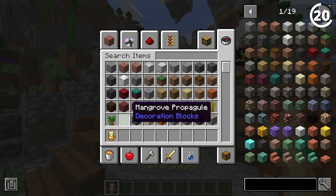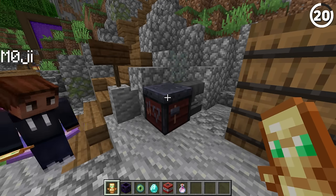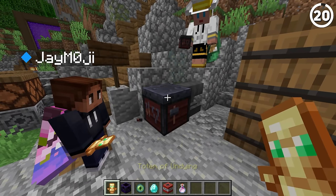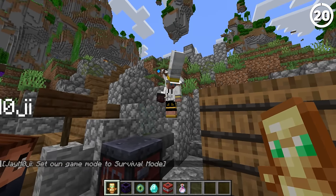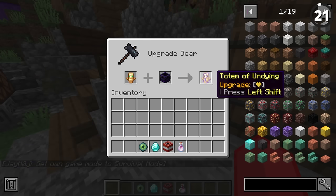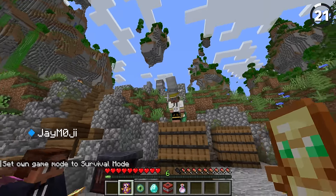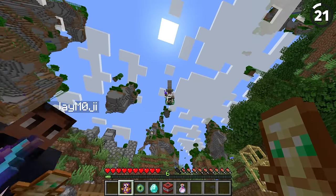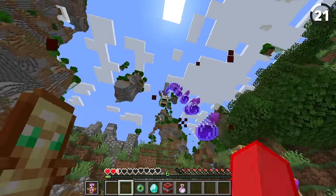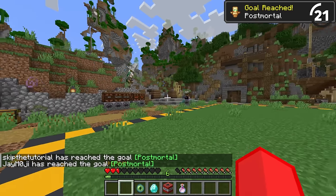We've got now the totems. If we take a totem and add a respawn anchor to it, then we get the Recall Totem, which teleports me to my spawn point. Kill me. Splash zone. Wow — so it's a respawn anchor and a totem of undying.